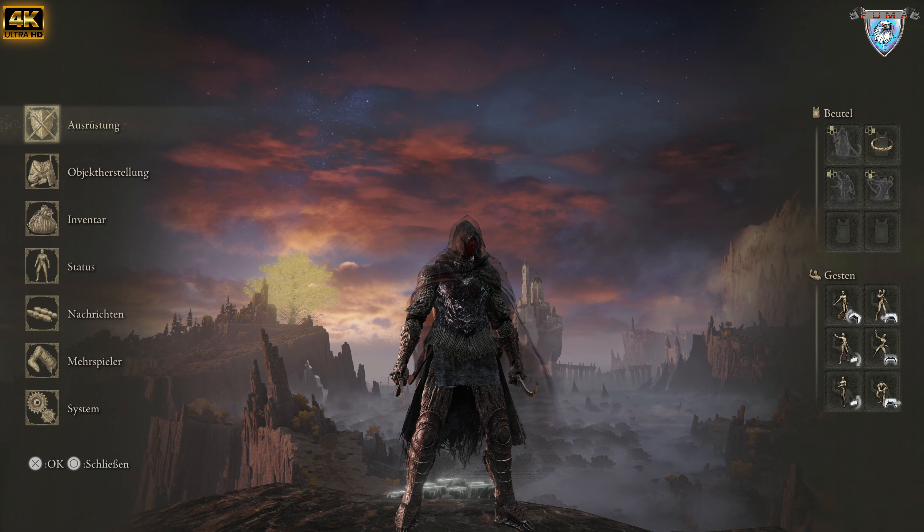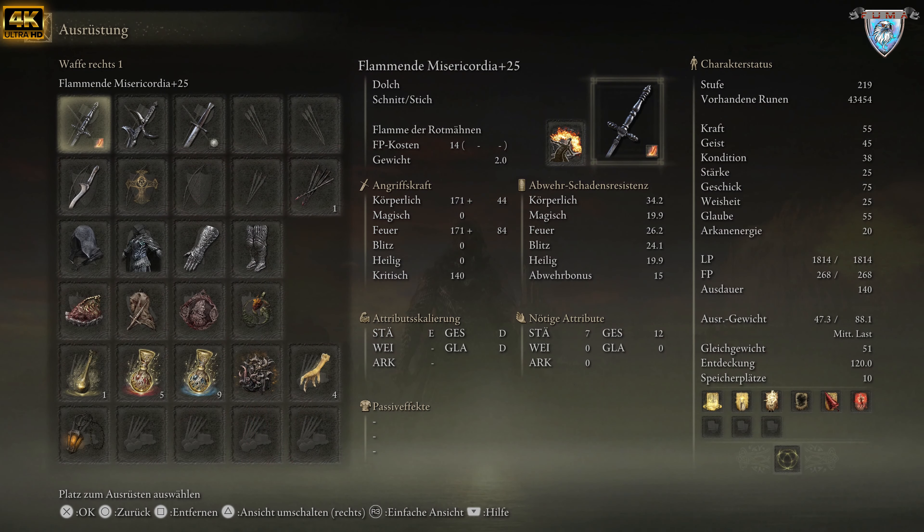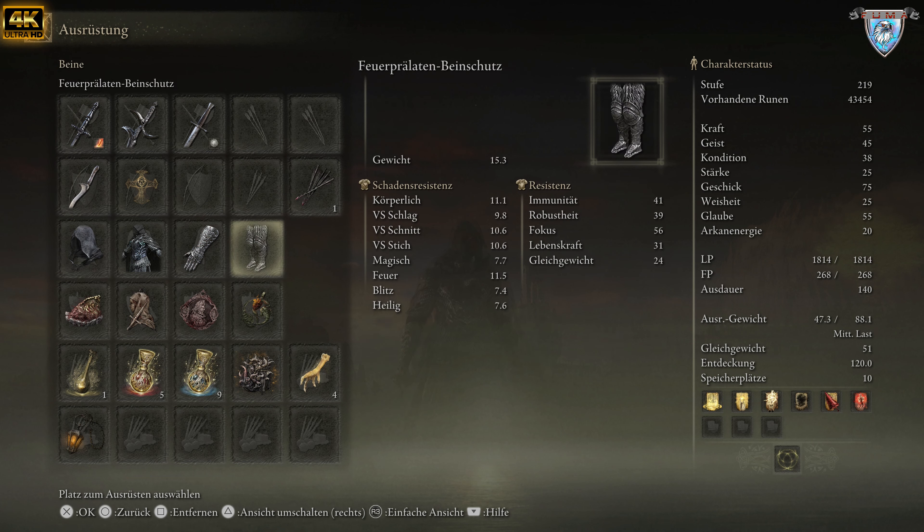At this point, very clear: here we have the Capuza of the Schwarzen Klinge, the Rüstung of the Schwarzen Klinge, and different pieces — Feuerprelatenstulpen and Feuerprelatenbeinschutz.